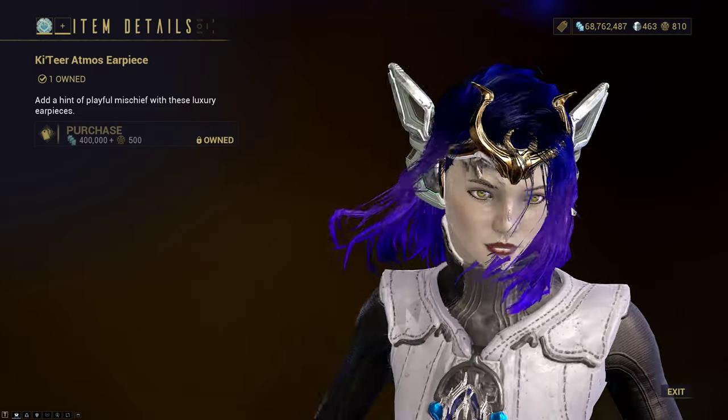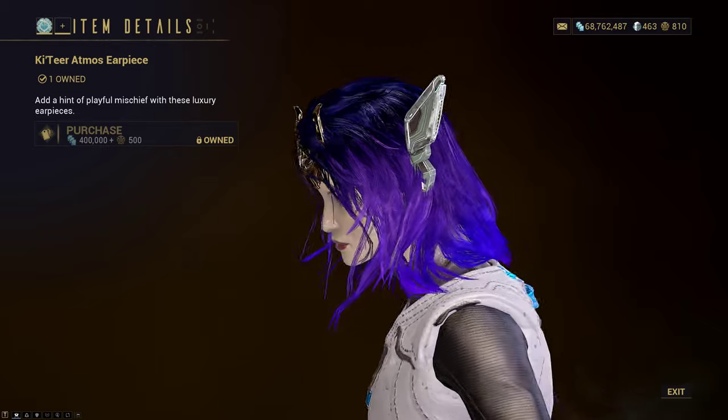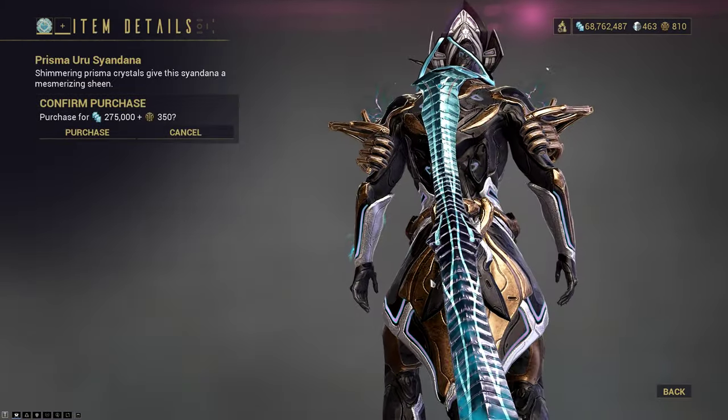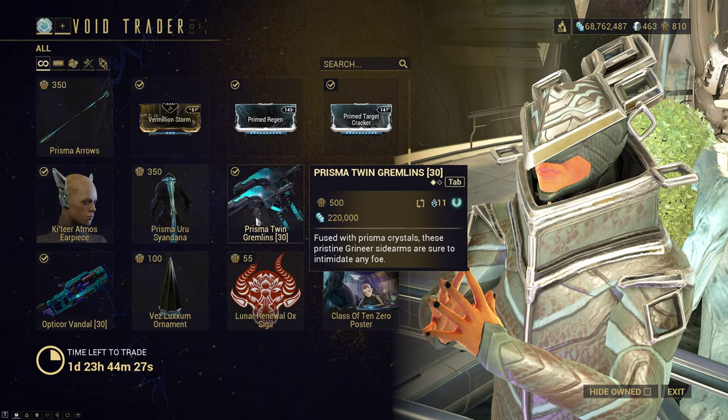Then we have the Ketir Atmos Earpiece. If you want to be a cat girl again, well, the parts are here. We have the Prisma Rurusai and Dana — that's what it looks like, though it colors a bit awkwardly.